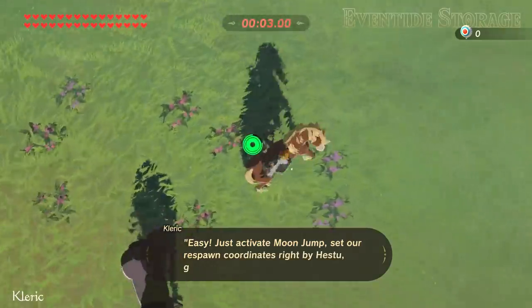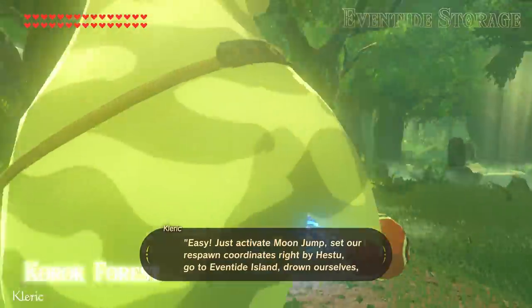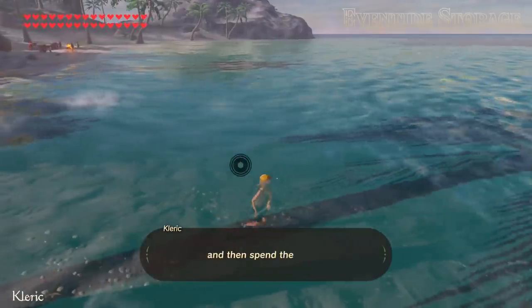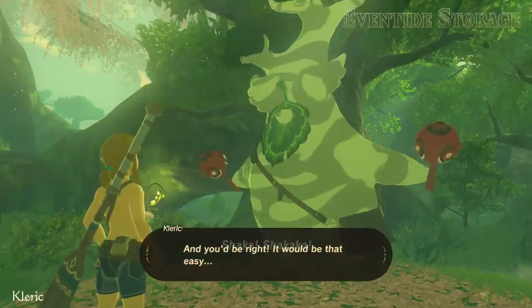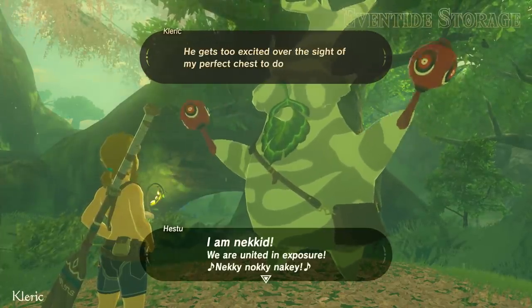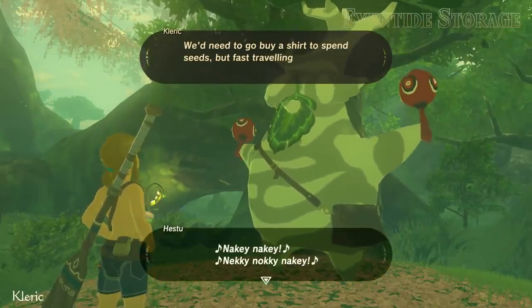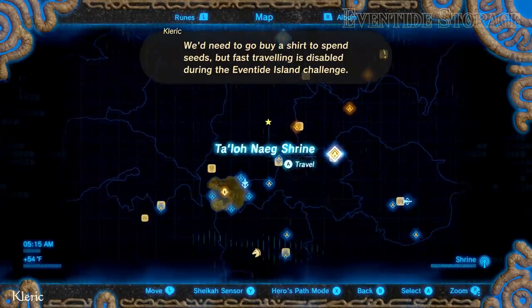You might be thinking: easy, just activate Moon Jump, set our respawn coordinates right by Hestu, go to Eventide Island, drown ourselves, and then spend the seeds. And you'd be right, it would be that easy — if Hestu would let us spend seeds when we don't have a shirt on. He gets too excited over the sight of my perfect chest to do business. We'd need to go buy a shirt to spend seeds, but fast traveling is disabled during the Eventide Island challenge.